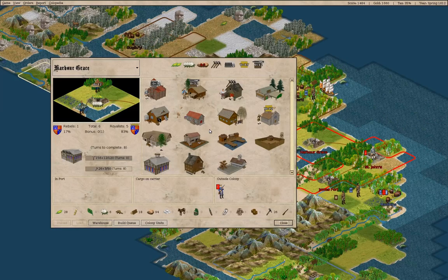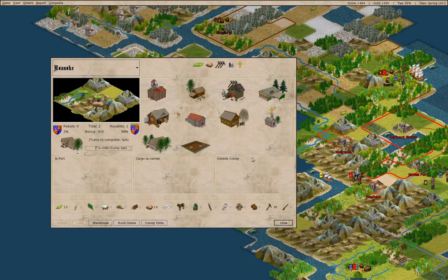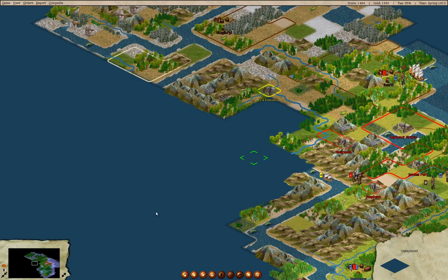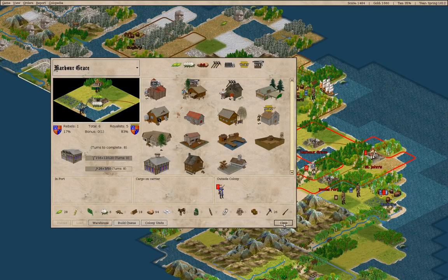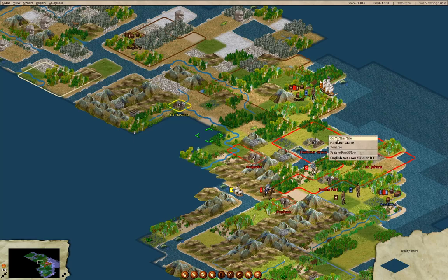Over here we're making tools, and over here we're also making tools. I think it might be good to send a guy over there — he's an elder statesman. Harbor Grace could probably use him, so we'll go there.